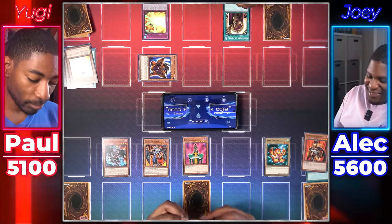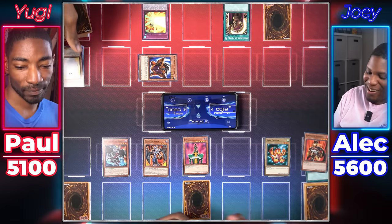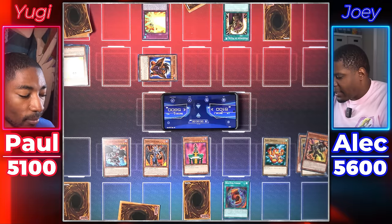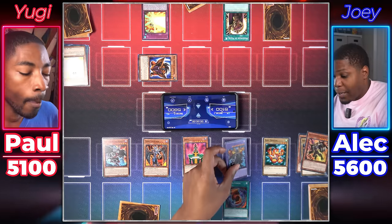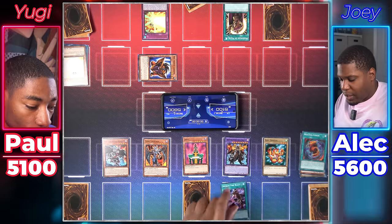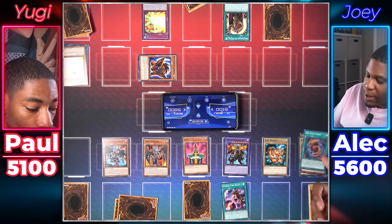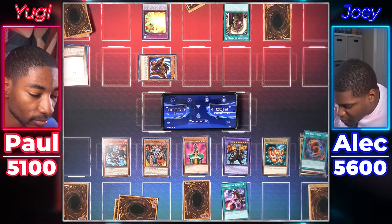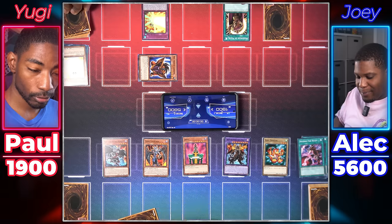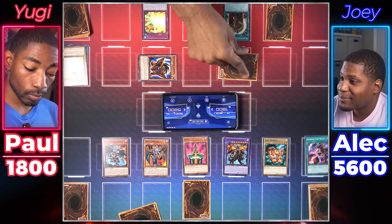I'll pass. I draw — switch to defense, I'm so close to being able to do something. Your move. Draw. We're going to activate Red-Eyes Fusion. Red-Eyes Black Dragon and my Red-Eyes Archfiend of Lightning to summon Archfiend Black Skull Dragon. I'm going to activate my Inferno Fire Blast. So this is a Red-Eyes-type dragon because of Red-Eyes Fusion's effect, so I can inflict damage equal to its original attack — which is 3200. I'm actually going to die from this. End your turn. I draw for the turn, pay 100, set a card face down, end my turn.